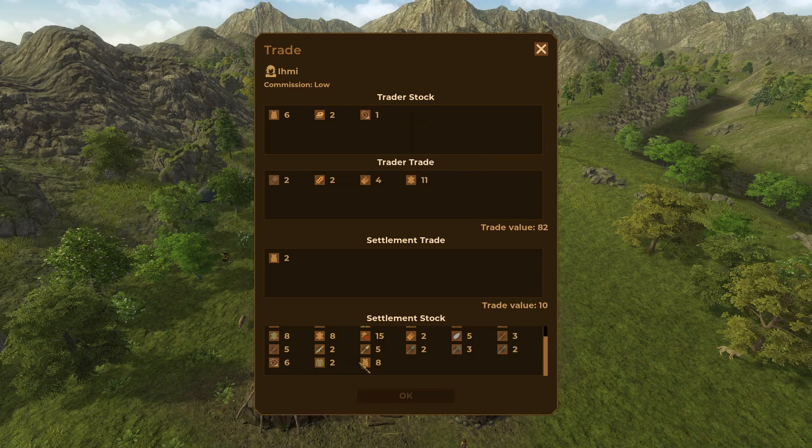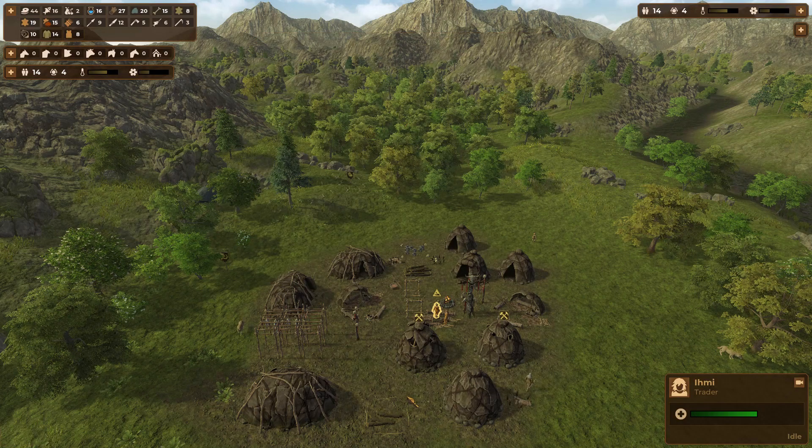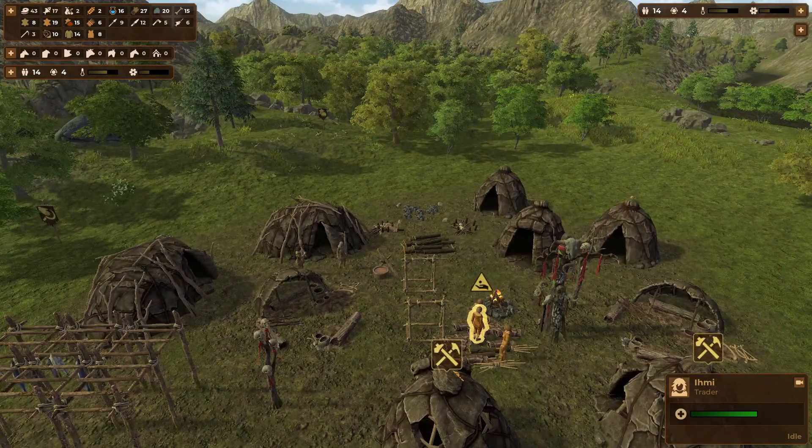I'm going to take all of that stuff to try to get rid of some of our crap. Bone spear, flit spear. 86. There you go, peeps.